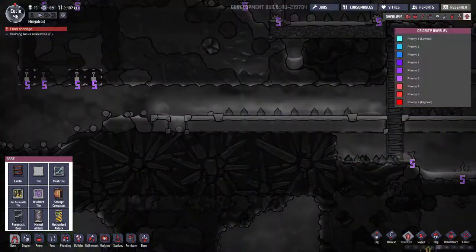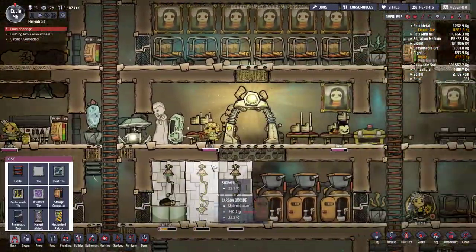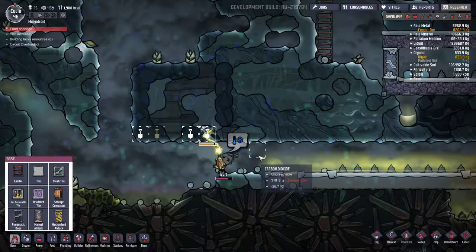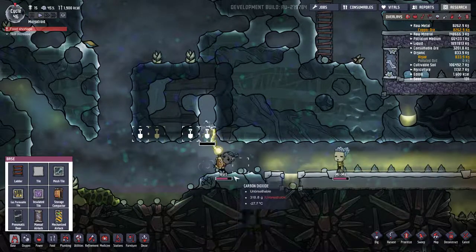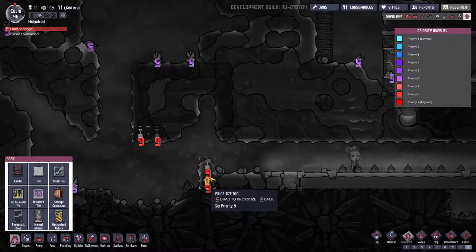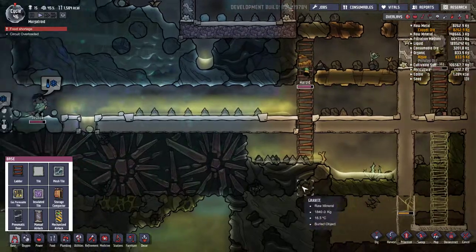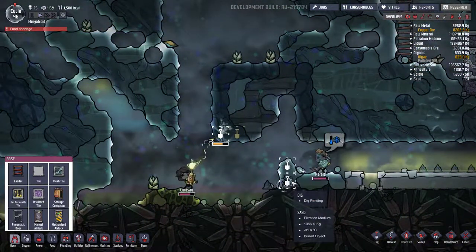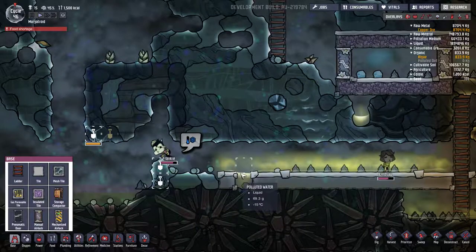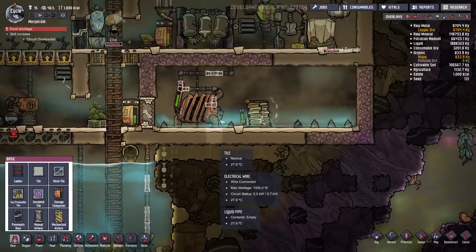Let's get on that — priority 9 it, because until you guys get it we aren't getting nothing done. Here you come — mine that out! Boom shakalaka — that's not good. I need to priority 9 that too. Thank you, hop to it laddies. Now this polluted water is nasty too. Oh guys, come on — it's because of the oxygen, isn't it? Finish the task. I don't care as long as you're picking up the igneous rock and getting this done.